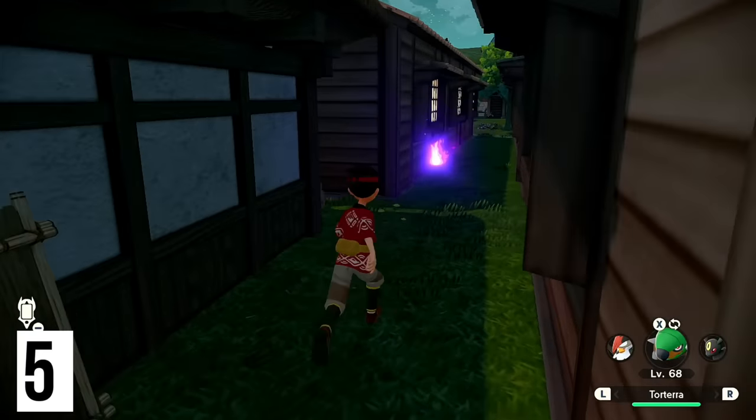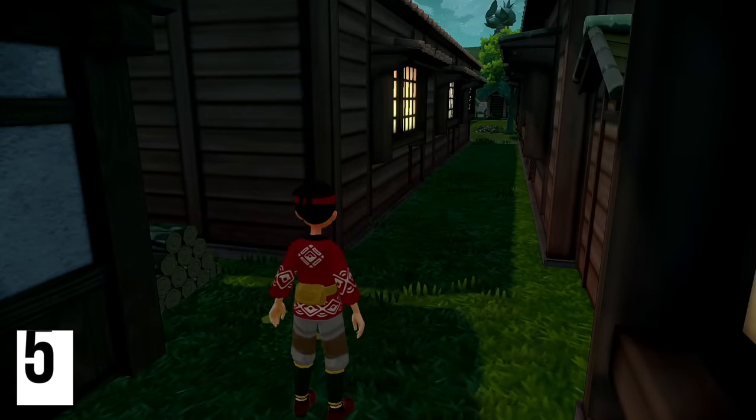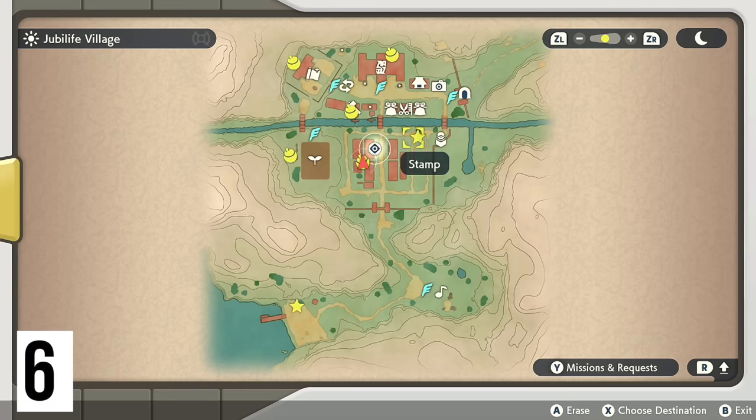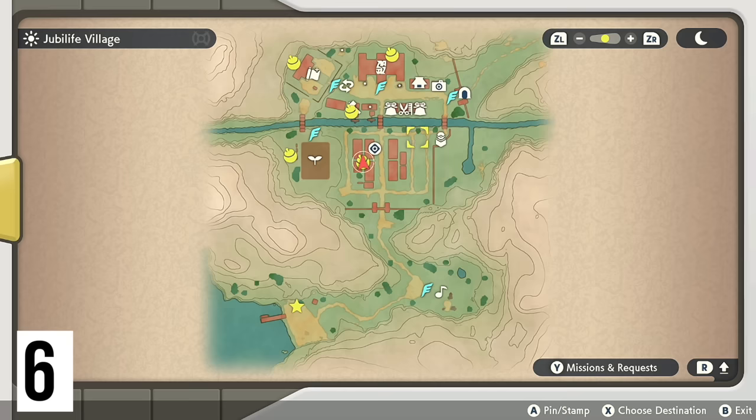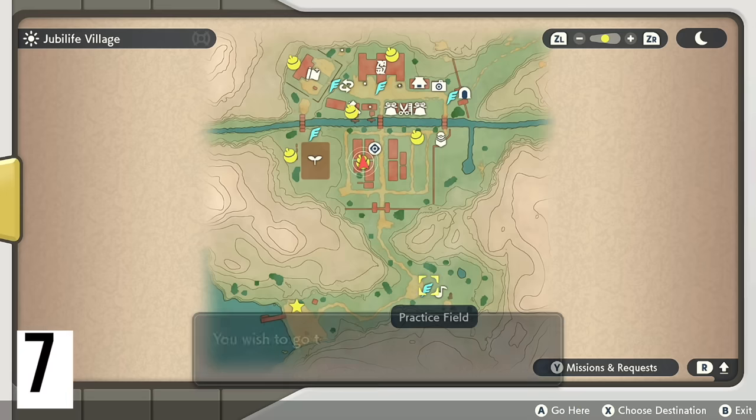We're going to make our way around the building and around the back to get this wisp right here. The seventh one is the wisp you get in the tutorial that you can't skip — you already have that one since you have to grab it to actually leave that screen. So now we head to the practice fields for the last one in town.